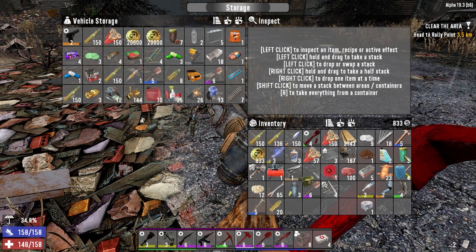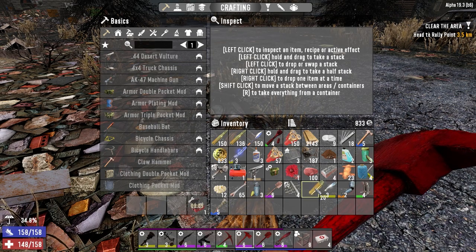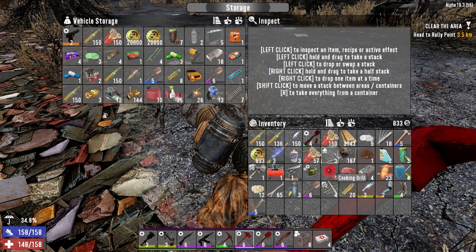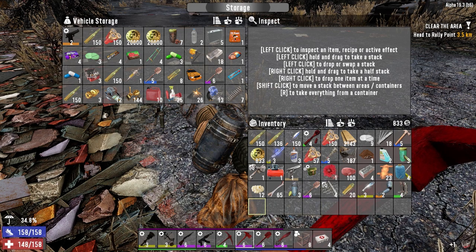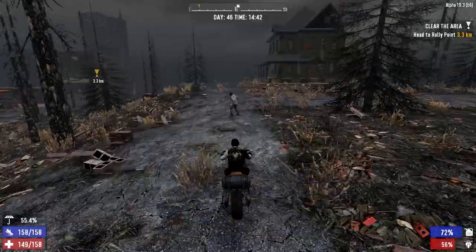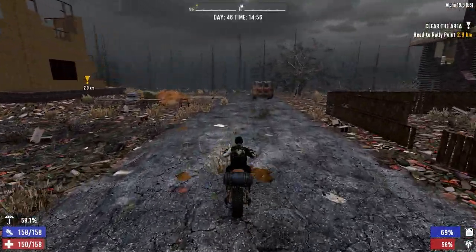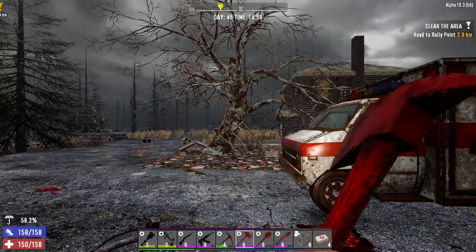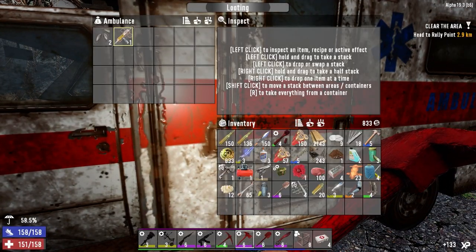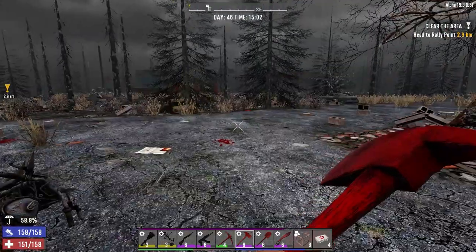That can go. Like another repair kit. Might as well just scrap that. Let's go. I think we're kind of back at the beginning of this town. Are we? I don't know. I keep hoping to find good medical supplies in there. I really haven't been finding much in these ambulances.